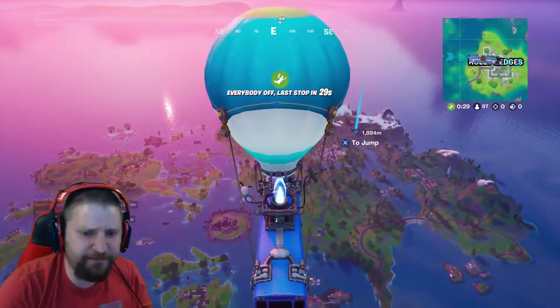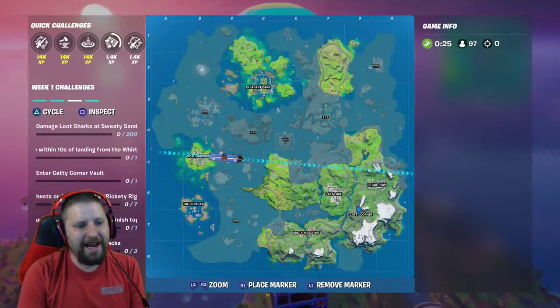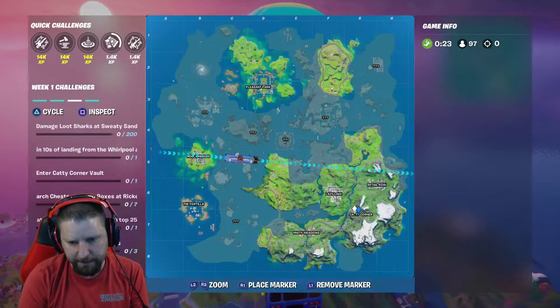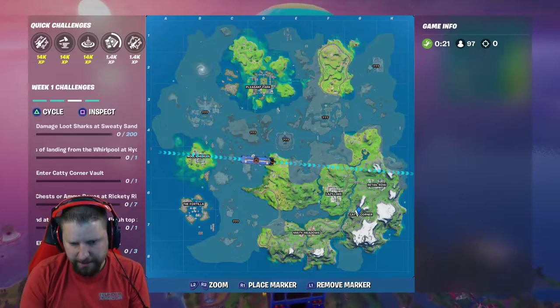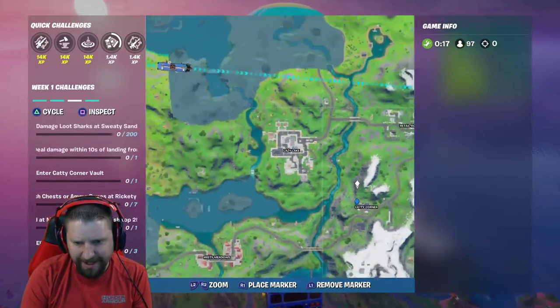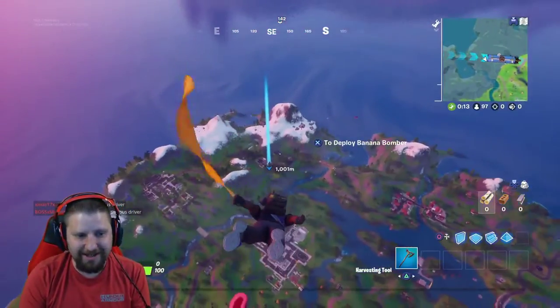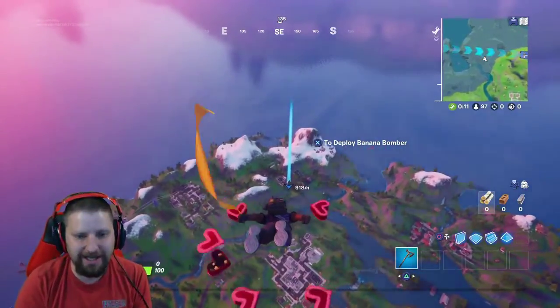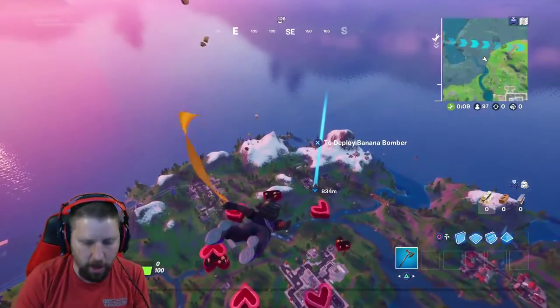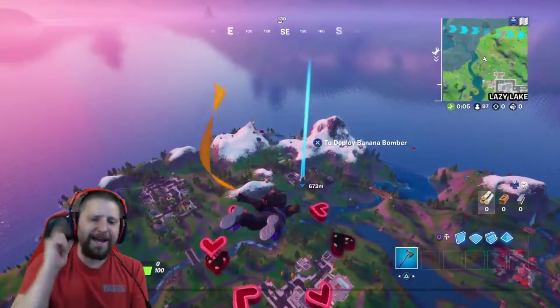What is up my friends, in this video I'm going to show you how to complete the challenge: enter Catty Corner vault. This is going to be the location — this is about where the vault is. If you set your marker right there it's going to be close to that area. This is going to be a sweaty challenge to get done at first, as there are going to be a lot of people heading this way, and there are also henchmen in this location.